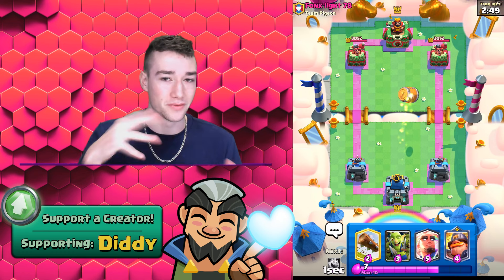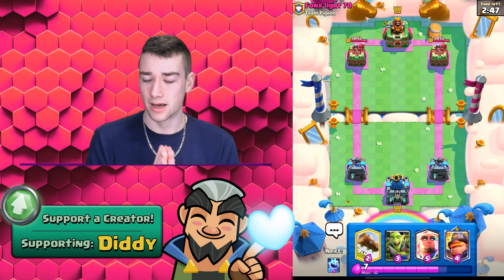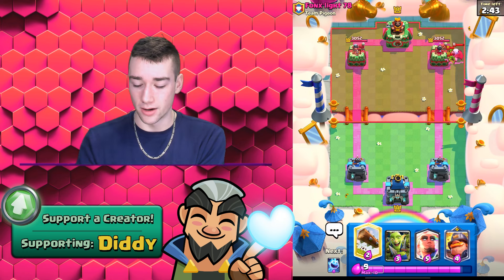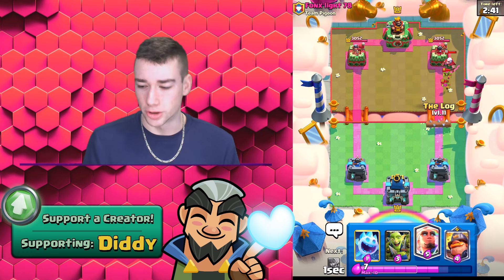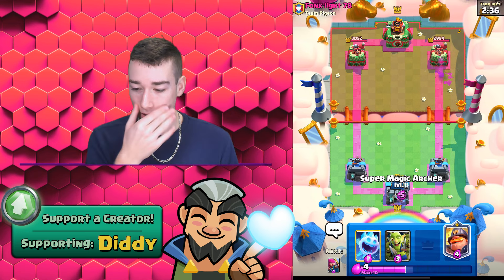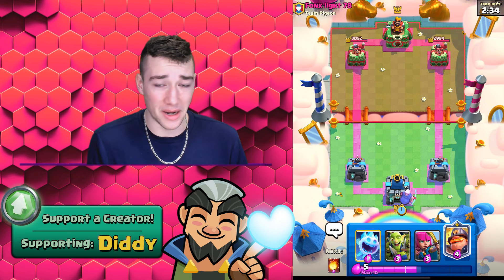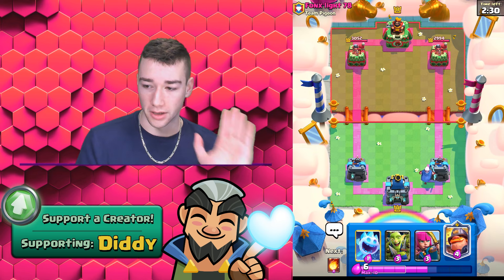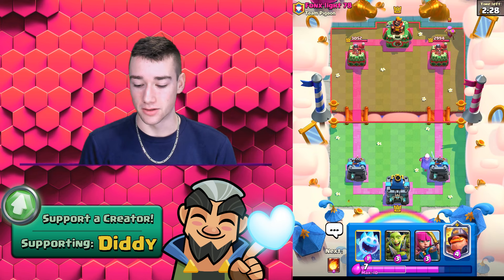Let's go ahead and go into the Goblin Barrel just to start — let's feel out the waters, see what else he's got. And there it is, the Super Magic Archer. Those Goblins are going to get changed sides — the heart, the love. They're going to take it out, nice! Let's go ahead and Super Magic Archer out the batch. This might not be a really good play if he does have Rocket or Lightning, obviously — but let's find out what else he's got in store. We see a Mother Witch there — going to be interesting.